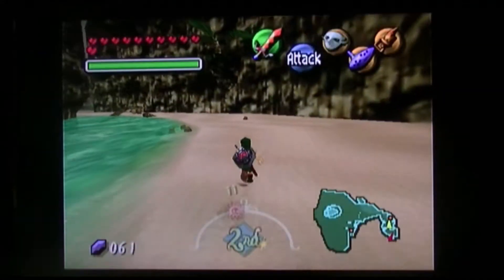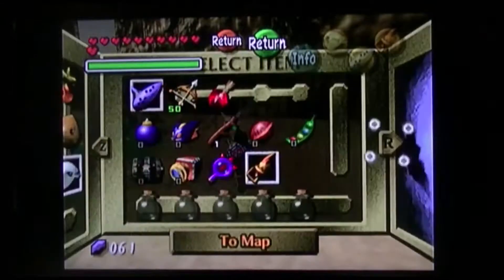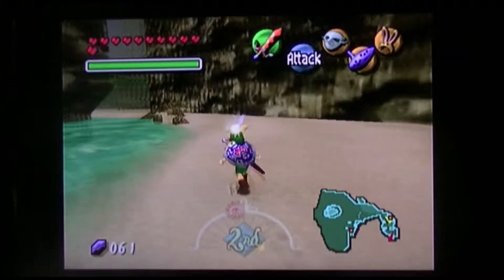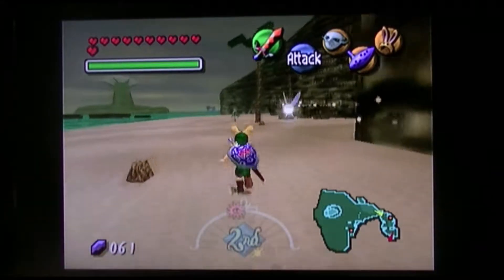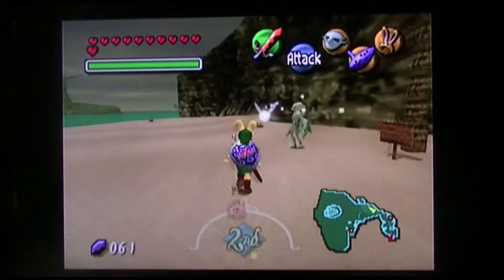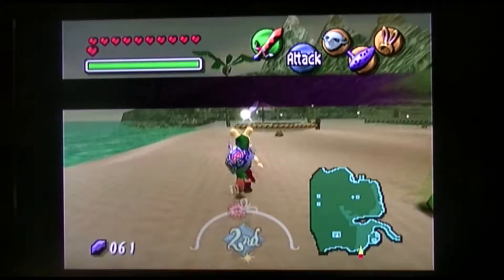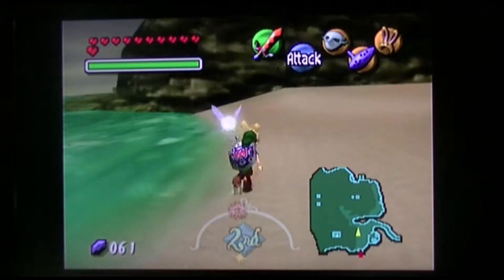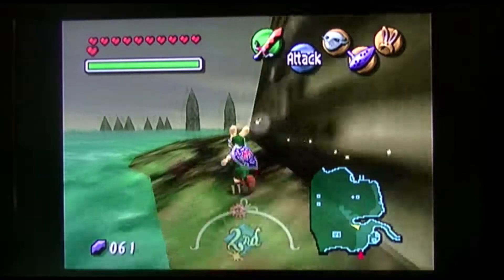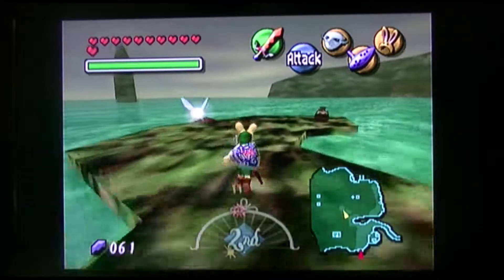Hello everybody, welcome back to more Let's Play The Legend of Zelda Majora's Mask, and yes I'm finally getting back to the story. We had to get these eggs back for Lulu. First thing is I'm going to use the bunny hood to get there really fast. We're finally getting back to collecting all the eggs, which is mainly what we'll do in this video. That'll give us access to the temple, and then I'm thinking I'll rewind time, do a second look at the barn area, and there's another snake house. After that, we're finally going to continue on with the plot. That's the game plan.